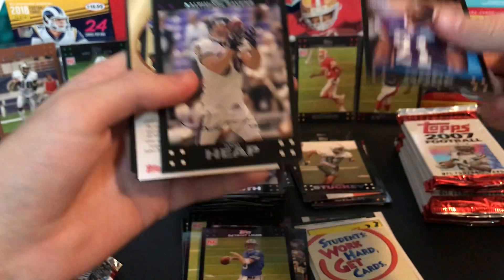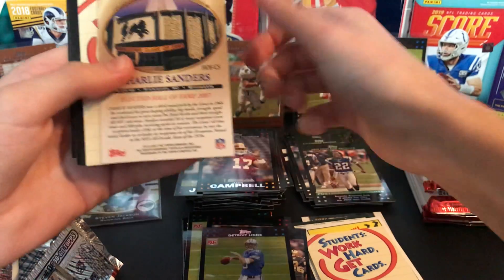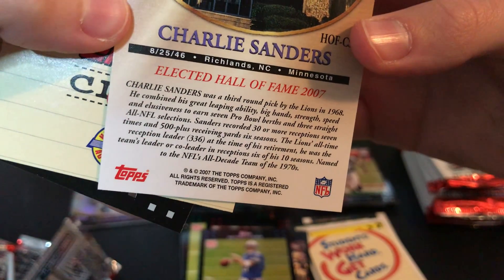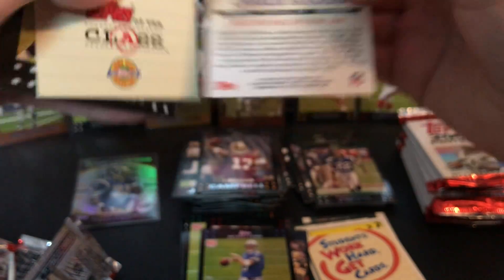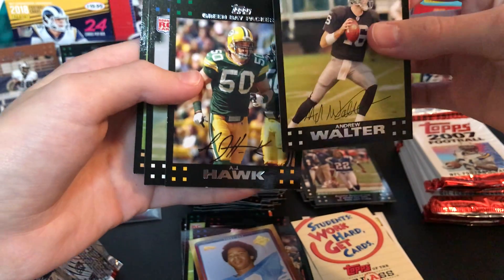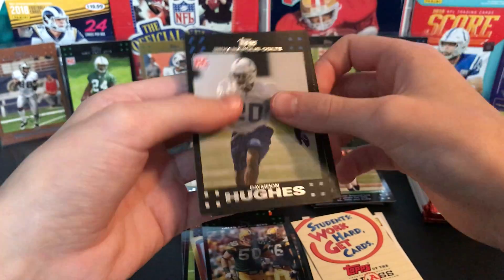Frank Gore Pro Bowl card, Todd Heap, postseason highlights Asante Samuel, Jason Campbell, and this is a Charlie Sanders Hall of Fame card — I have no idea who this guy is, I've never heard of him in my life. Third-round pick, wide receiver I'm pretty sure. Andrew Walter — don't know who that is — AJ Hawk, he played for Iowa too, I'm pretty sure. So I'm gonna put him in the good pile. Damian Hughes and Jason Hill rookies.